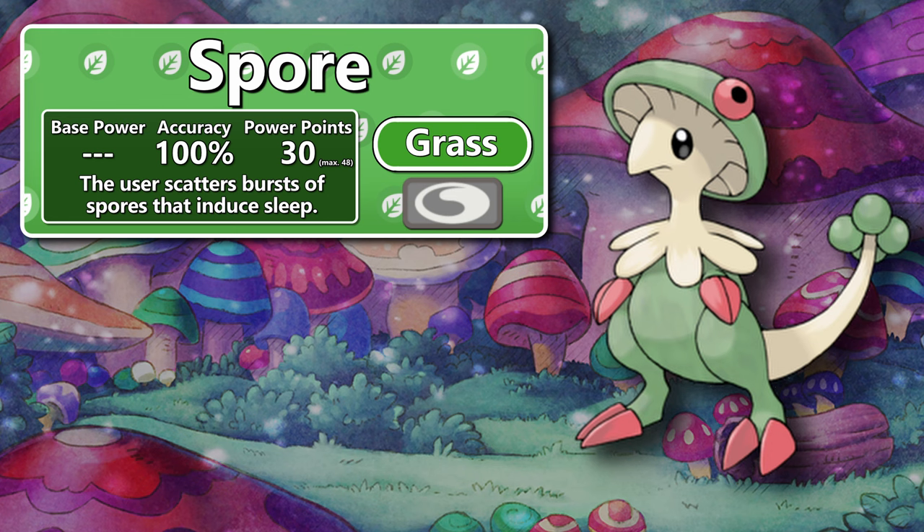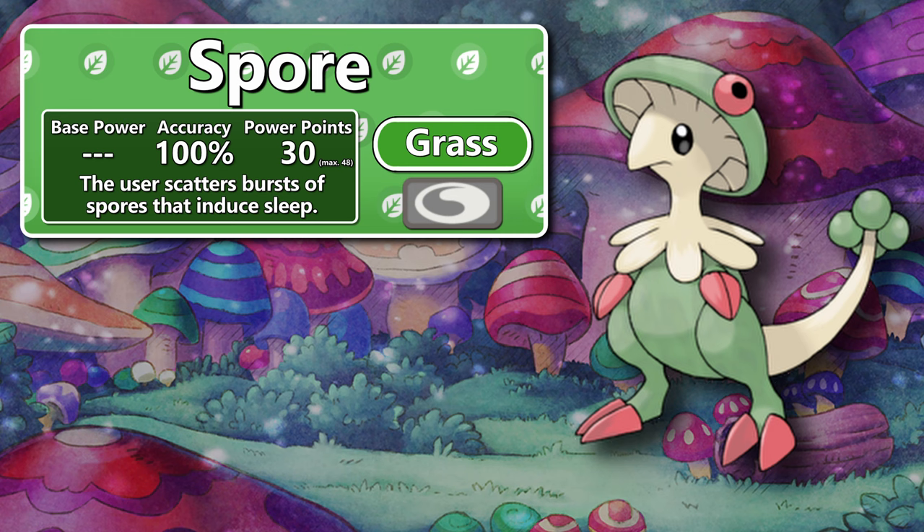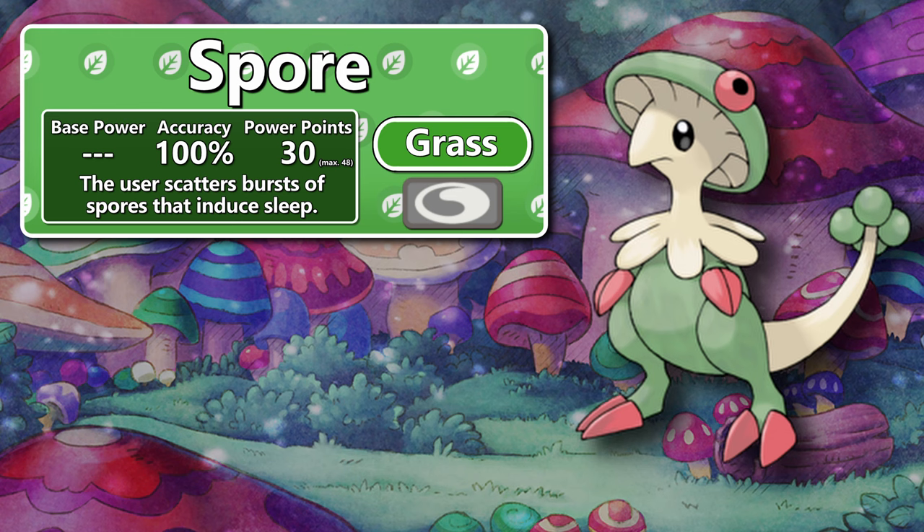If you really don't have the patience for Spore, or end up in a dire situation, you can make do with Stun Spore. It's decent in battle and good enough for catching Pokémon. In Generation 3, Breloom's main game plan was to put something to sleep with Spore, then spam strong physical attacks to deal damage.